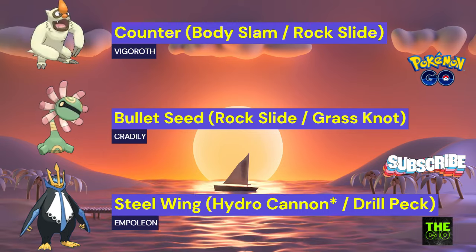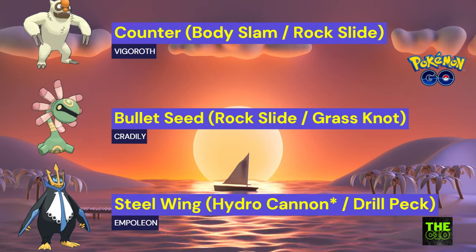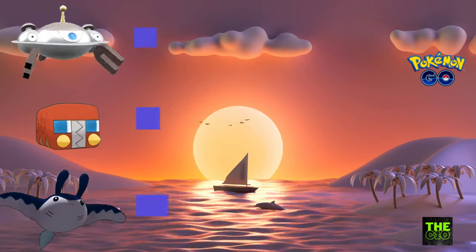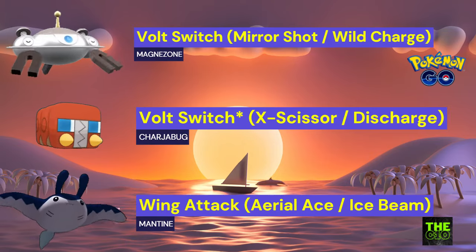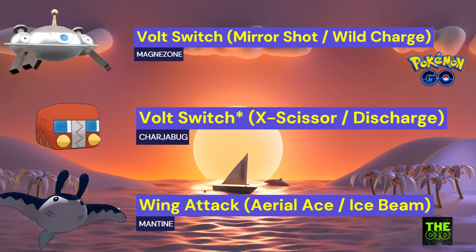The next team is Vigoroth, Credily, and Empoleon — a team that is weak to fighting type moves but will work well in the Summer Cup. Credily will deal with the water types, Empoleon will defeat all the fire types and also Toxapex, and Vigoroth is always great.